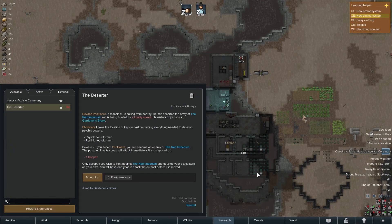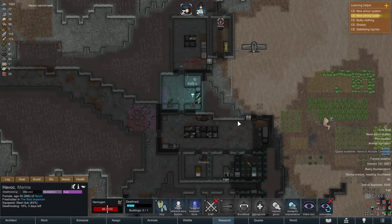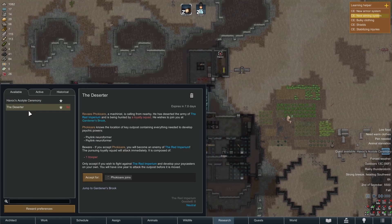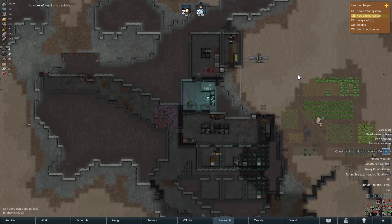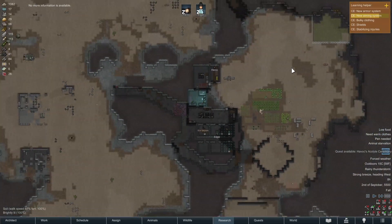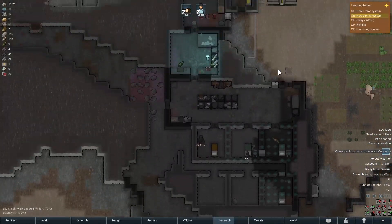A deserter — a machinist — Revay's foe Kioari is calling from nearby. He has deserted the army of the Red Imperium and is being hunted by a loyalty squad. He wishes to join me and knows the key location of an outpost so we could go against the empire. I like the idea of the royal vampire flavor, so I think we won't recruit him, though I really could use a combatant. I'd probably get my butt kicked by a single trooper since they have armor and guns — this mod makes that a thing.